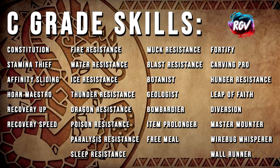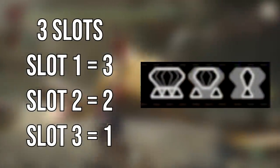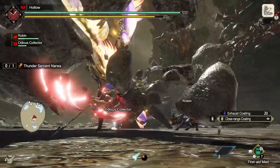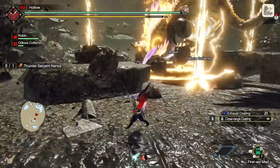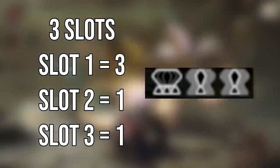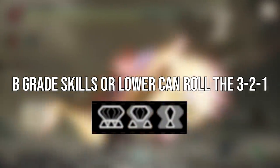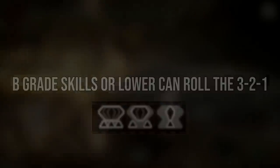What about decoration slots? The best decoration slot combination you can get on a talisman is a 3-slot, a 2-slot, and a 1-slot all on one talisman — the 3-2-1. However, if you roll an S or A grade skill on that talisman, it is impossible to get the 3-2-1. At best, any S or A skilled talisman can roll a 3-1-1 slot, which is still pretty good. The best 3-2-1 would be a talisman with two B-grade skills on it along with that 3-2-1 slot — important to know in post-3.0 where decorations make slots even more valuable.